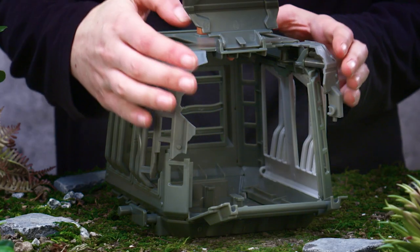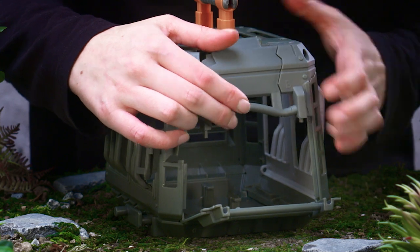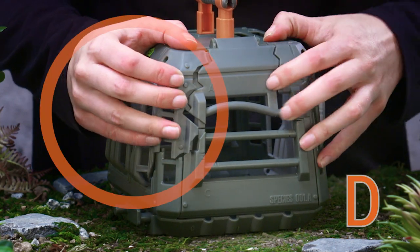Now that you have all your cage pieces attached, close up the cage in order: A, B, C, and finally that tricky D.